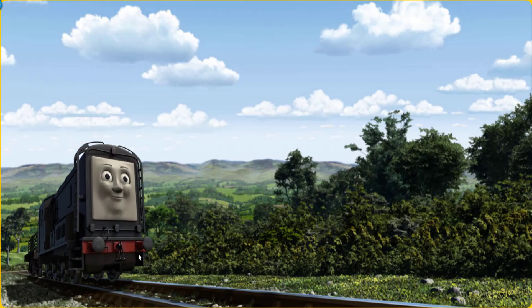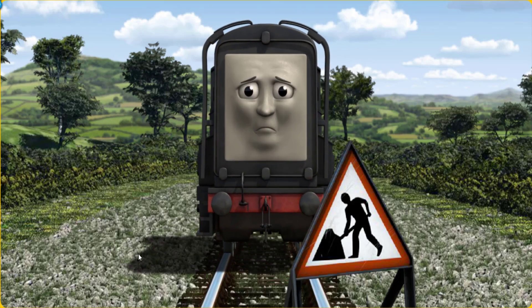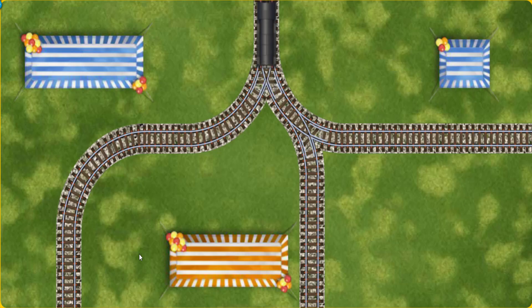Diesel set out for Farmer McCall's farm. Suddenly, Diesel had to stop because of track repairs. He would have to go another way. Show Diesel the track that goes nearest to the shortest tent.